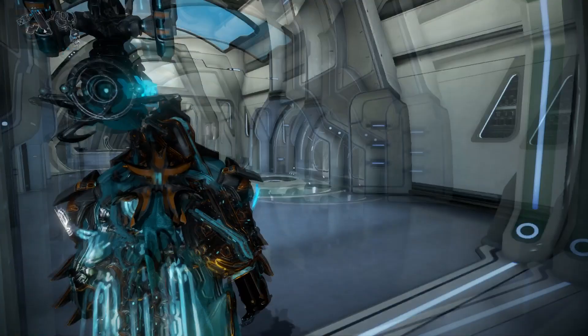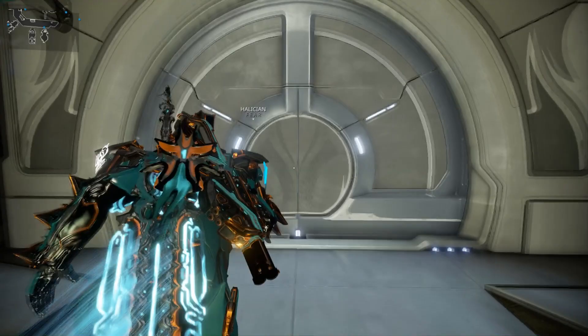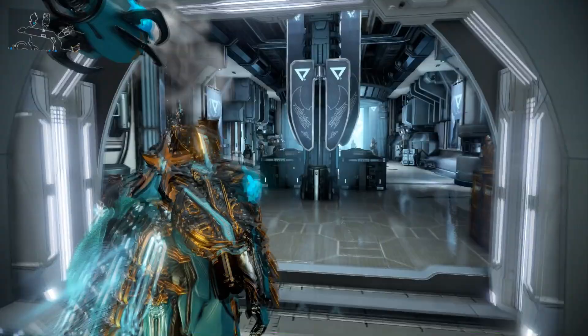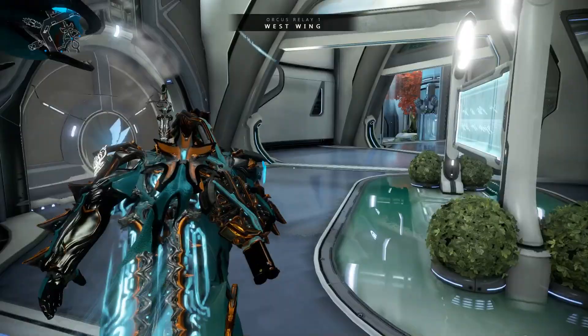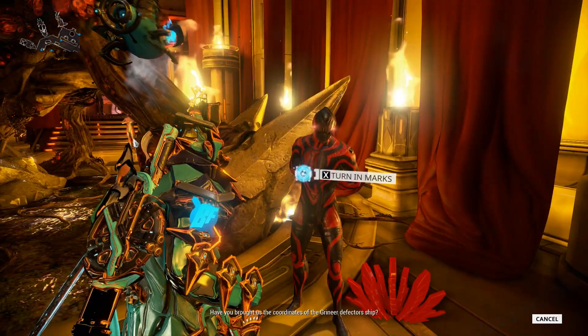Our next stop in the relay are the Syndicate rooms. Located on the first floor of the relay, every Syndicate in the game has a headquarters in every relay. Also, there aren't really any differences between one relay or another — they're all pretty much the same. In these rooms, you can trade your standing points for the rewards your Syndicate offers. You can do this from the terminal in your Liset, but what you can't do in your Liset is turn in the marks you find in your Syndicate missions. You'll need to come to the relay for that. Each Syndicate has these marks, and you can find them randomly hidden throughout your various Syndicate missions. They vary in value, and you can turn them into this guy for extra standing points.